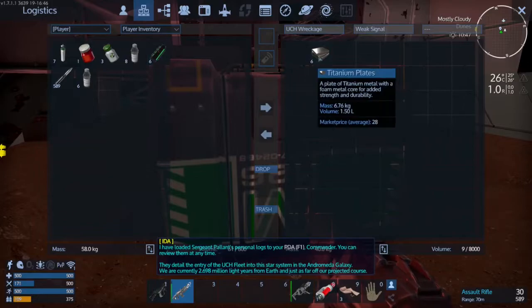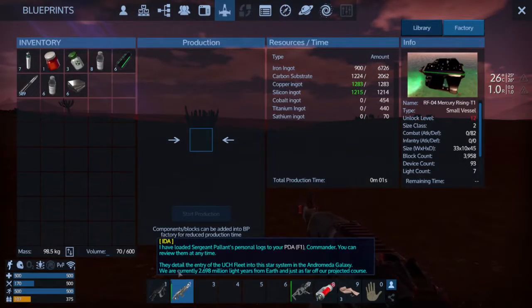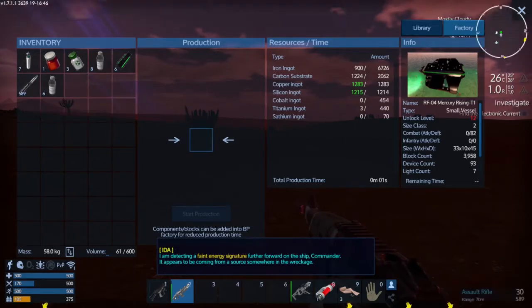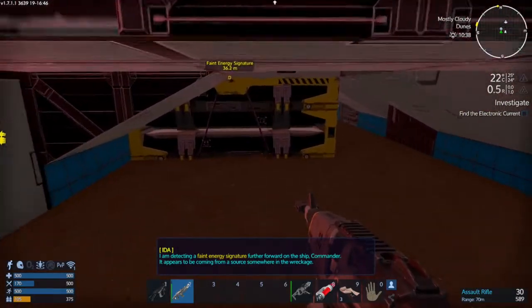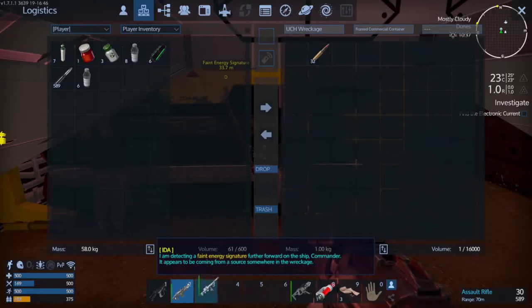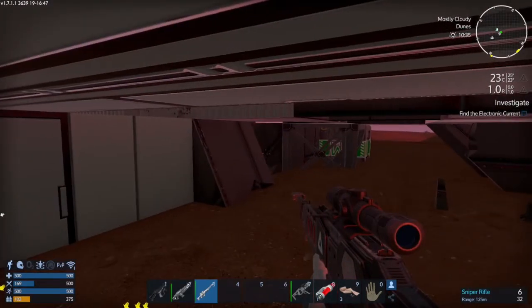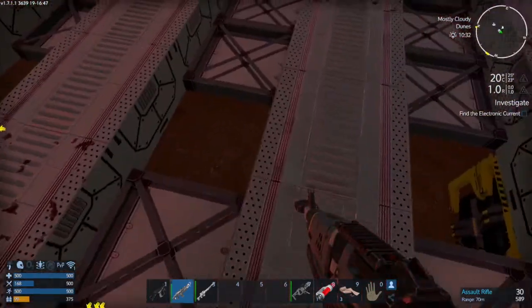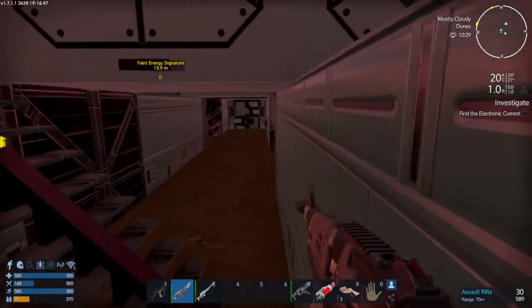Oh, thanks for the multi-char... titanium plates, cool. Three million light years. Hey. Further forward on the ship it appears to be coming from somewhere in the wreckage. Yeah, that did nothing. Free energy signature. Ooh, we just got a free sniper rifle. It's already loaded — I was like, let's load this sucker. It's already loaded. Okay, wasn't that like another container or something? I don't remember that.